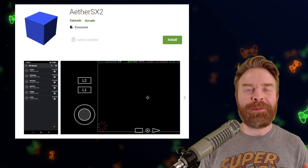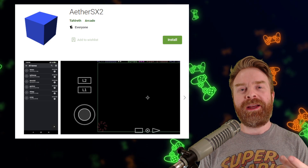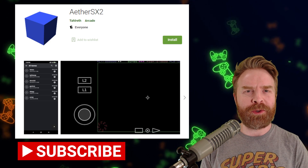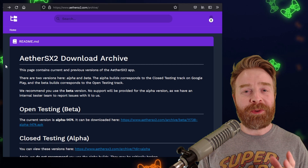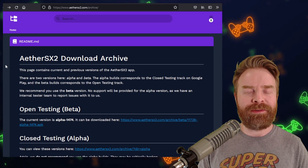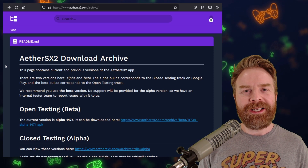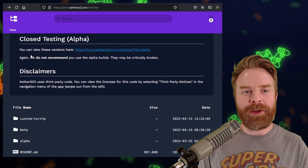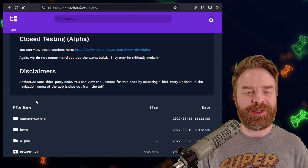Alright, we'll kick things off talking about PlayStation 2 emulation on Android with AetherSX2. AetherSX2 just got a brand new update, and it hasn't hit the Google Play Store just yet. As far as I know, these new updates are only available in an alpha build. You can go ahead and install the alpha — it's not a problem, it's just not supported by the developer. These are cutting-edge changes and there may be bugs. If you want to check them out, head to atherSX2.com/archive. I'll leave a link in the description below.